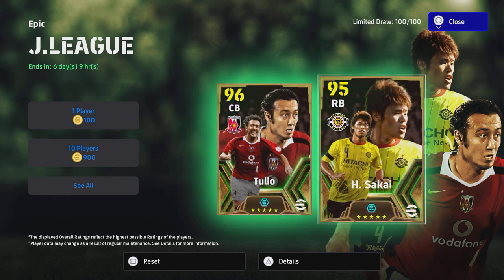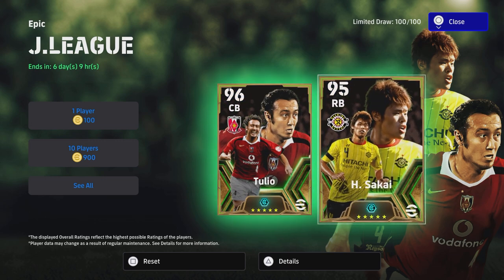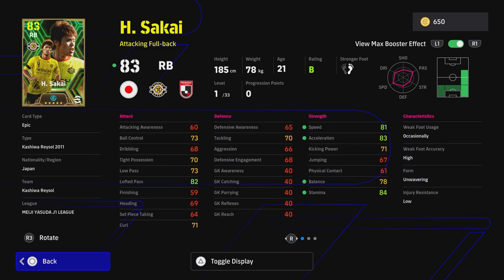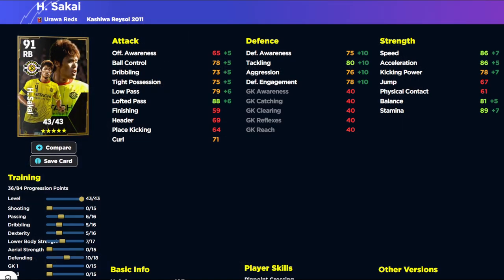If you've got loads of coins and you want these two guys, of course they'll make an improvement to your squad unless you've got better epics. But I would say Sakai is probably the better option of the two because you can train him in different ways. He gets speed, acceleration, balance, and stamina player stats - that's going to be huge. He gets plus two to acceleration and plus two to speed, so you don't need to train past 86 on either of those to get the max boost. Same goes for balance and stamina. Over on eFootballDB, this guy is a 91 overall right back with 36 progression points left to use.